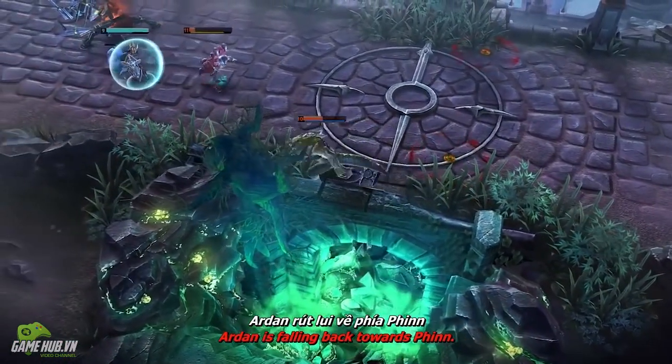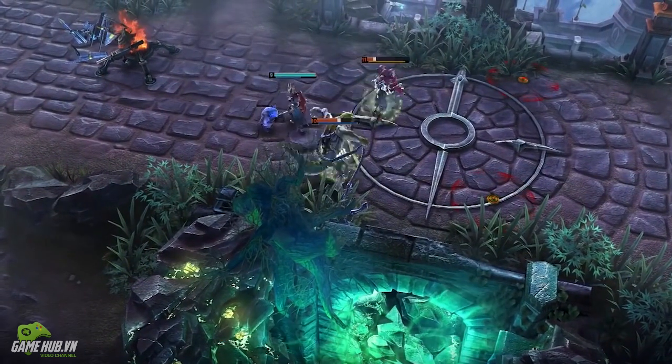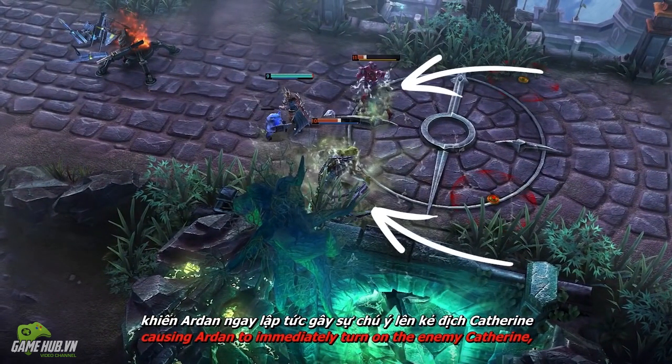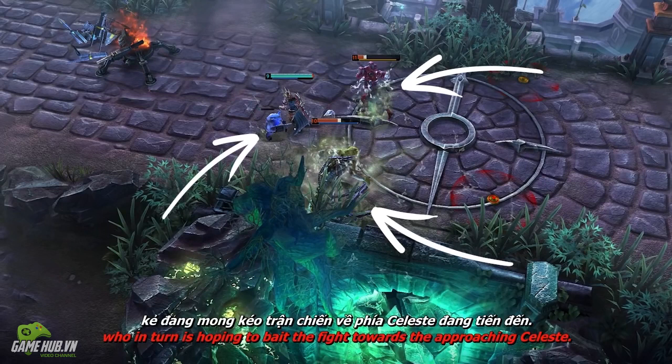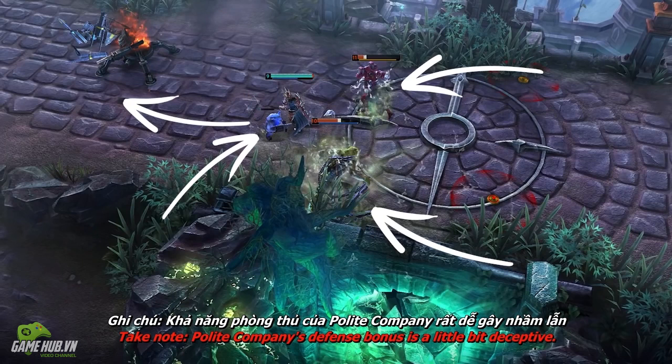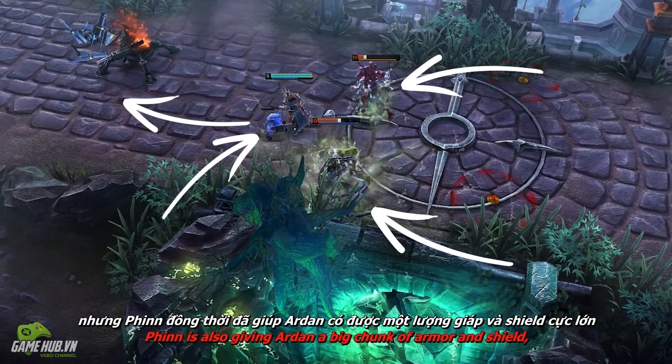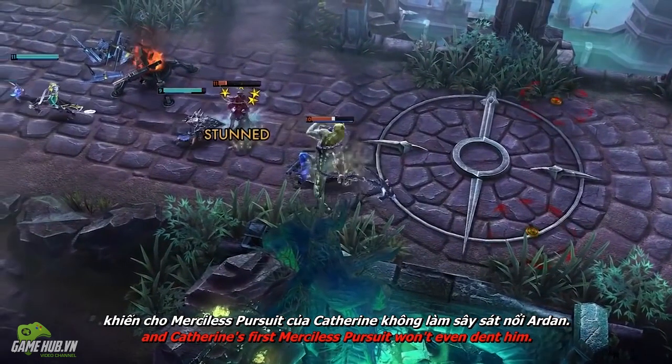After finishing off the enemy jewel, Arden is falling back towards Finn. Finn engages with polite company, causing Arden to immediately turn on the enemy Catherine, who in turn is hoping to bait the fight towards the approaching Celeste. Take note — polite company's defense bonus is a little bit deceptive. The barrier itself may seem small, but Finn is also giving Arden a big chunk of armor and shield, and Catherine's first merciless pursuit won't even dent him.